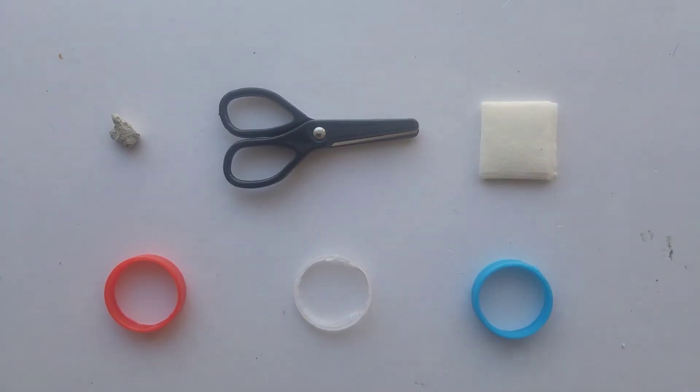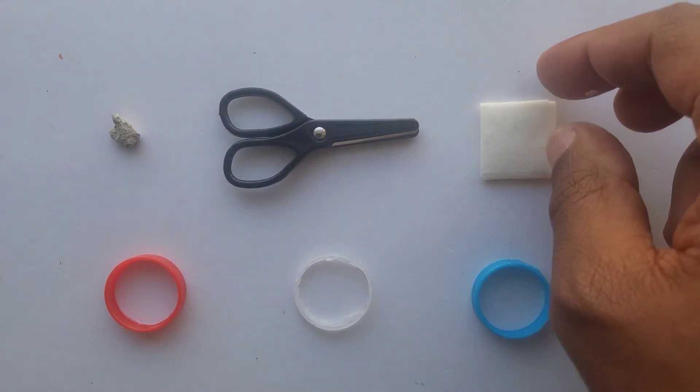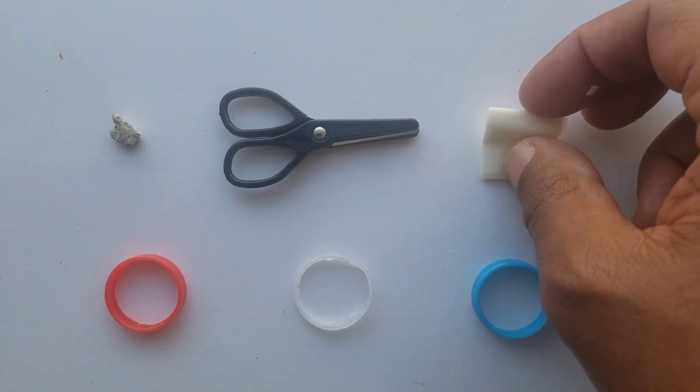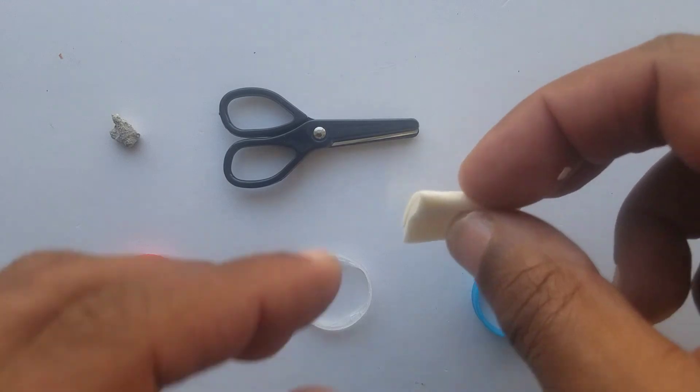But you can't just jumble them all around and expect it to work. This is a magic trick — pocket magic, because everything's so small I can carry it in my pocket. It's a mentalism trick in which I turn my back and ask a volunteer to make one movement — they can move some of these items just one time.